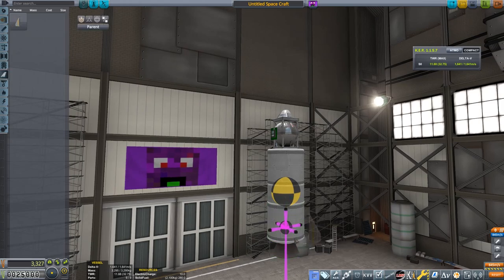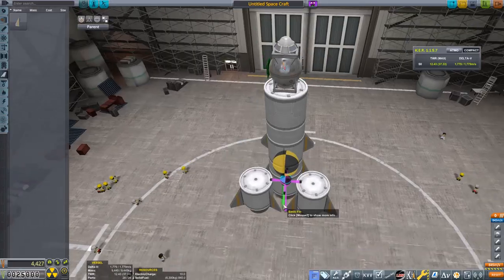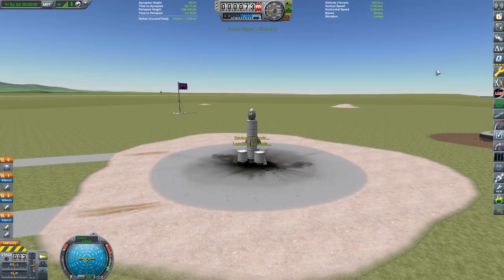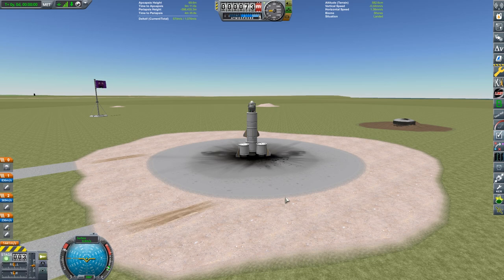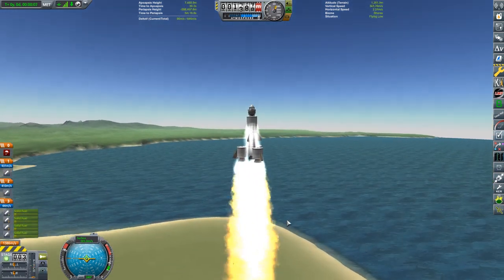For our first unmanned mission we just want to get ourselves that first little bit of science to get going. I do the thing I normally do where I stack solid boosters underneath other solid booster outputs so we can blow them up in lieu of having decouplers, because at this stage of the game we just don't have any decouplers. We need to do things in a more kerbalized manner.